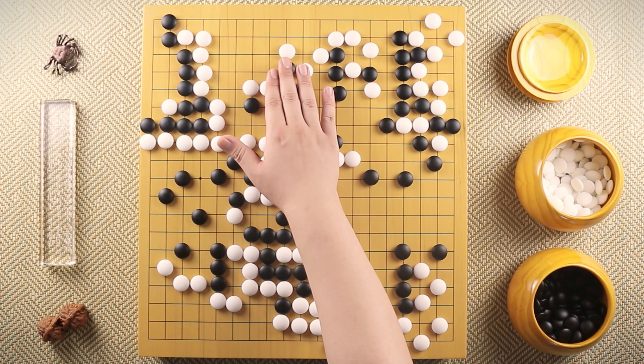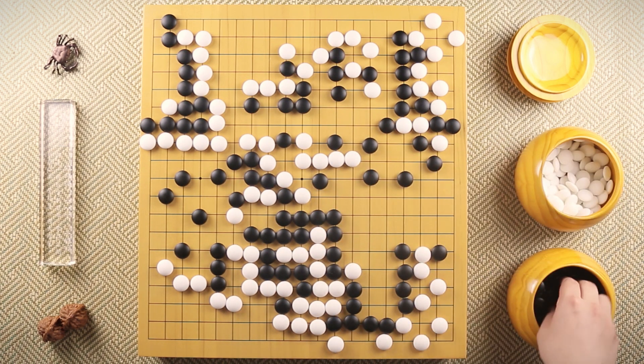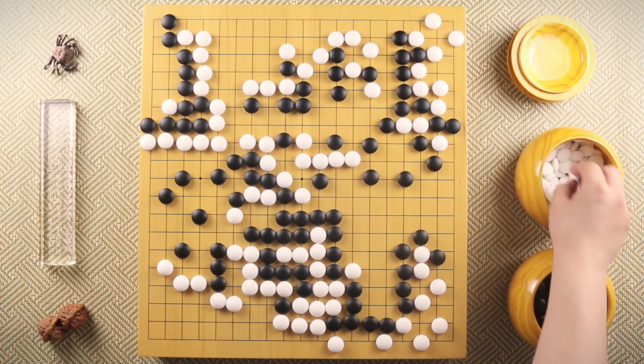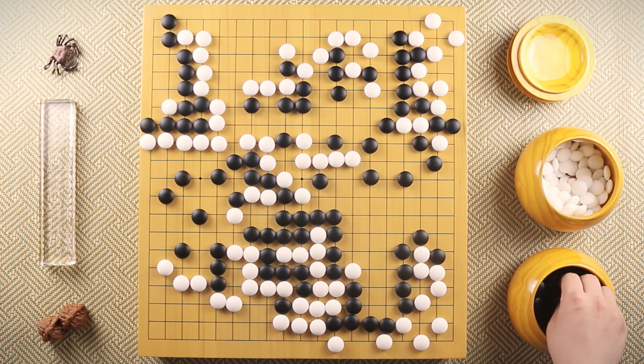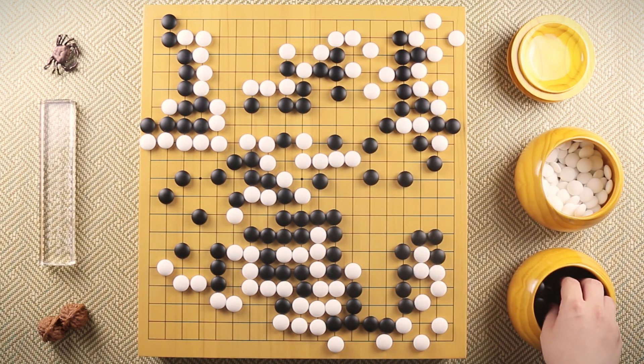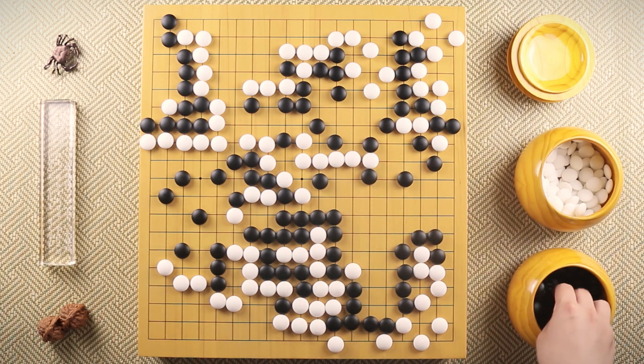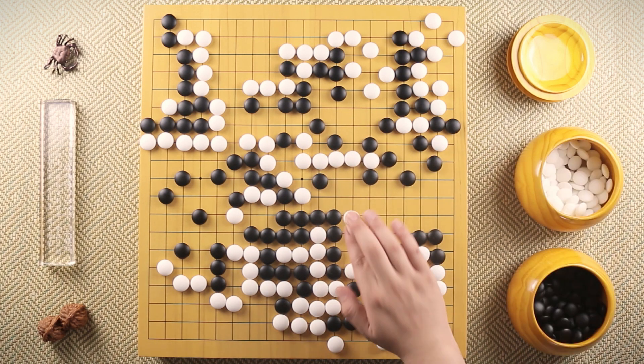Because there is a stone over here, black playing here is a sente. Black kosumi, white pushes, and when black blocks, white is looking for this atari. So black connects up. White captures this stone. Black ataris, white connects up. Black plays another kosumi. White pushes, black blocks, and white pushes here.